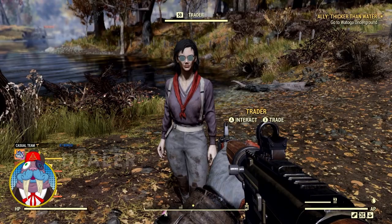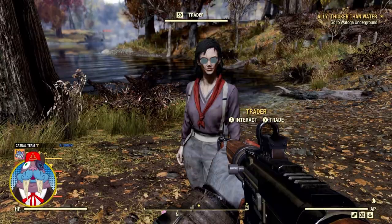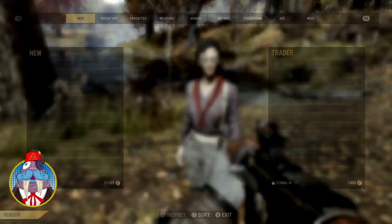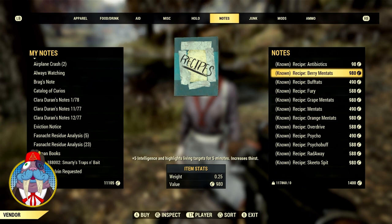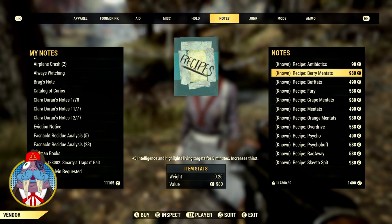It is a random encounter — they have set spawns, but random things actually spawn in here. Sometimes you get dogs, sometimes you get blood eagles, sometimes you get the scavenger trader that sells rare apparel. But this one right here happens to have all the wonderful recipes on her person: antibiotics, berry mintats, regular mintats, psycho buffs, ghetto spit, overdrive — all that stuff. Just be aware the berry mintats recipe costs 980 caps, and I am on a character with higher charisma, so it'll probably cost more for most of you.